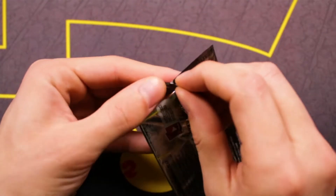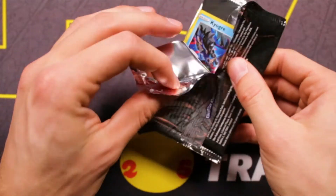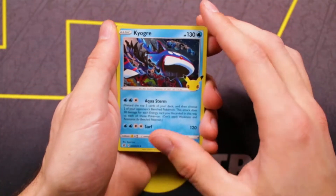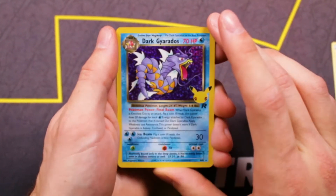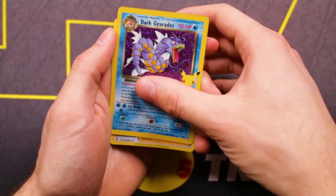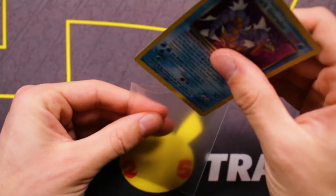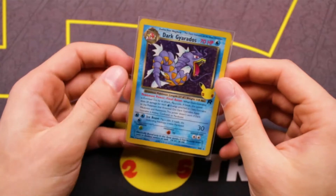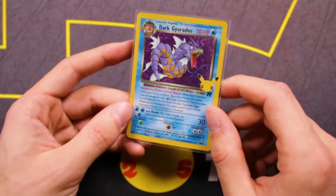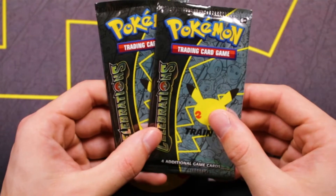Even if we don't get the Charizard, I'm so happy to finally have that Venusaur. Even when I played the games as a kid, I always picked Charmander — I never really picked Bulbasaur. My favorite color is green, so maybe that's what it is. We got Kyogre, Yveltal — Dark Gyarados! Let's go! We got it! What a sick card — we got the Dark Gyarados! The Dark Gyarados has been pulled. What a beauty. So we have two more Celebrations packs.